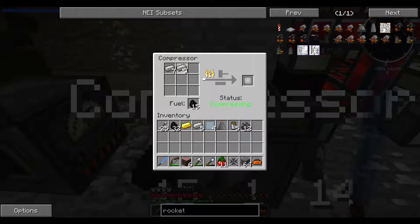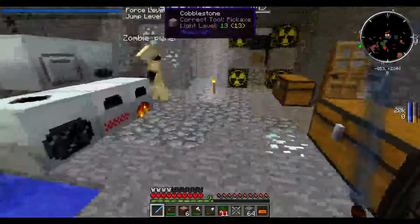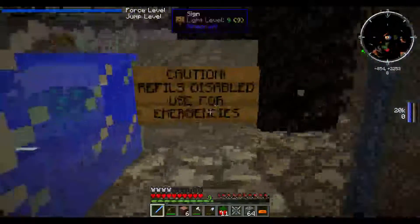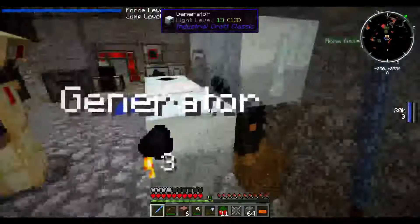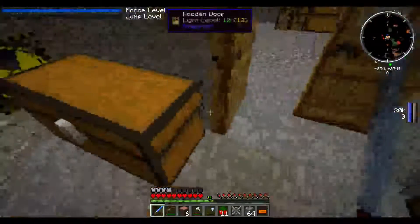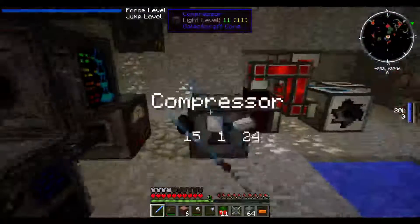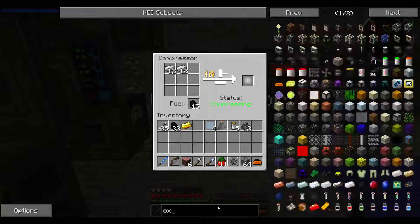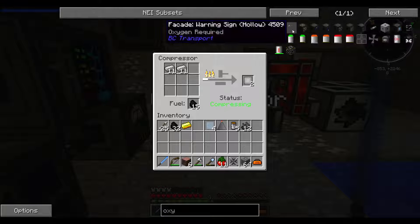I'm just gonna put all the iron in. Can you go get more coal, cause we're gonna need it. I don't got any more coal. We could go mine more, but I wanna make the geothermal generator first so I don't have to rely on coal for the generator, unless we need to use the reactor, which I don't want to. Cause it might not even work anymore. We don't even know if it'll work, or if it'll immediately blow up.